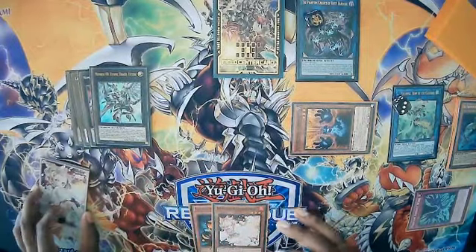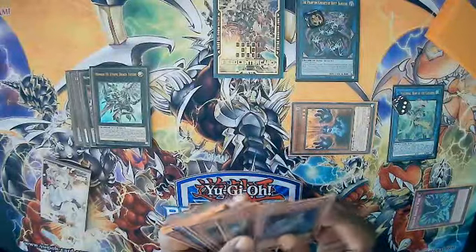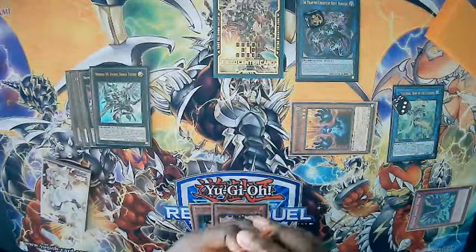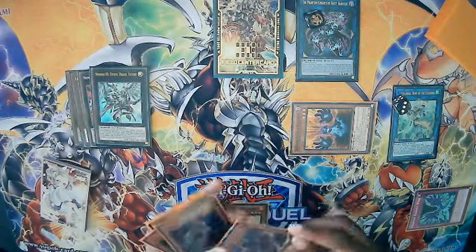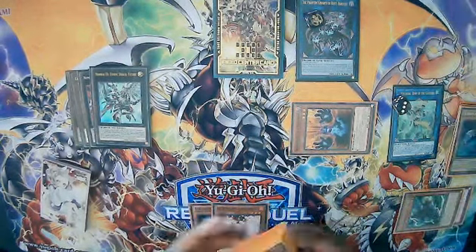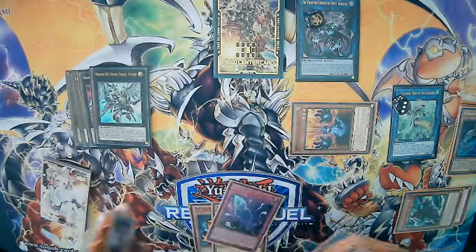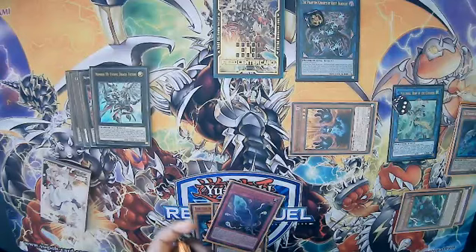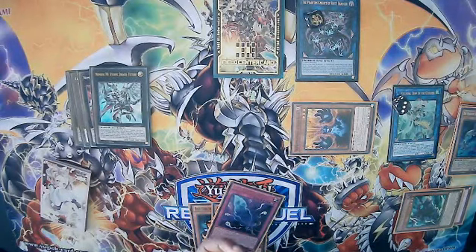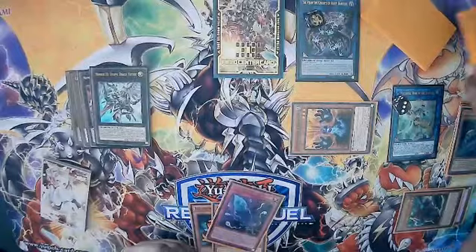Then we Xyz climb up into Future Draco. Since we have more Phantom Knights in the graveyard and didn't use Boots' effect yet, we can banish Boots from the graveyard to add a Fog Blade to hand. In essence, you're ending this board on five interruptions plus a non-targeting Snatch Steal — which is very, very good.